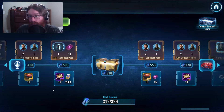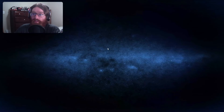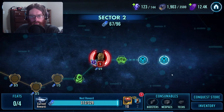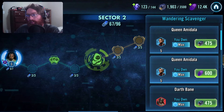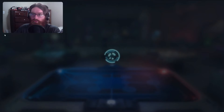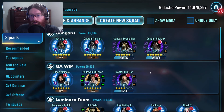With max crate with the Luthen stuff right now, you only get 30 shards. You can get five shards from the Wandering Scavenger in the sectors — five for 475 of the Conquest currency — or you can spend 600 crystals for five shards of Queen Amidala to help accelerate your grind. But if you didn't max out Conquest, yeah, that's annoying as all be.